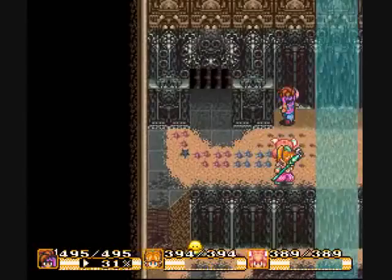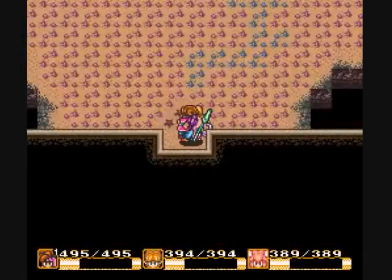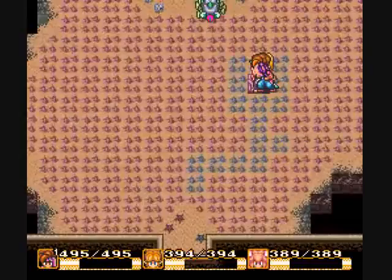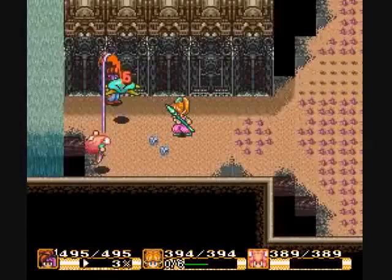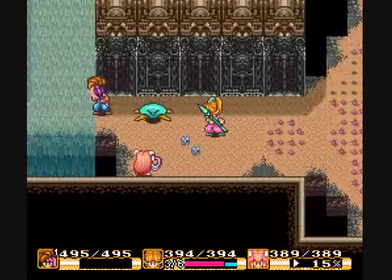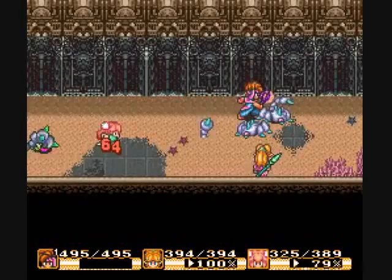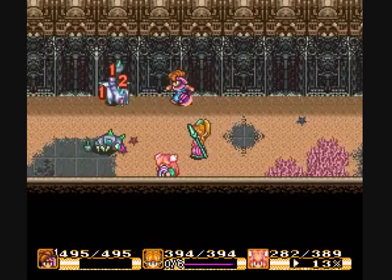I want that treasure chest. And we get a boomerang orb. So let's continue on. It just resets the... little tiny spikes? Why? What is the point of that? I'm confused. There are some things in this game that I just don't understand, and that's one of them.